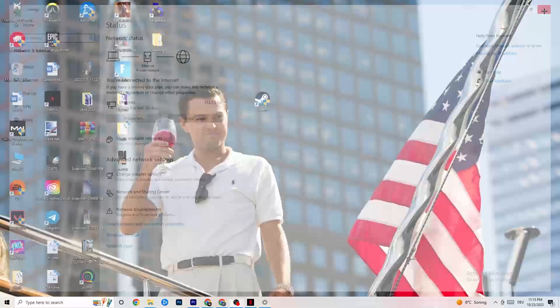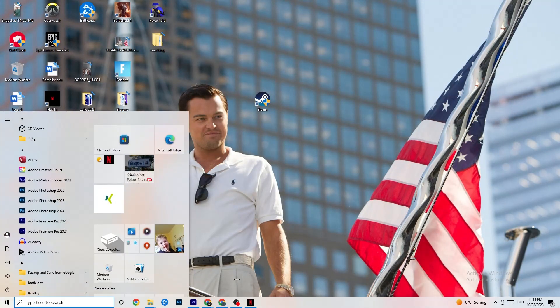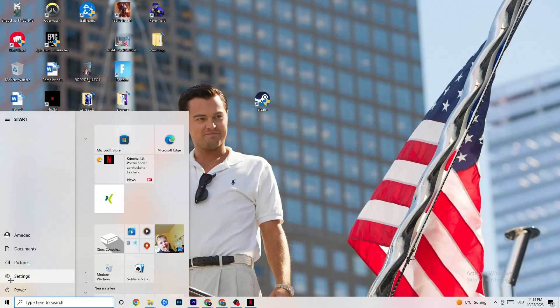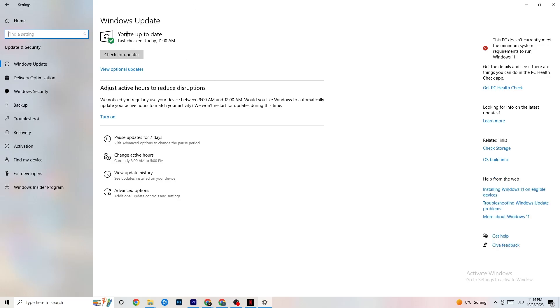Open Settings again and check Windows Update, because sometimes your Windows version itself can be the issue. Go to Check for Updates and update every single outdated driver you can find on your PC. For me it's up to date, so it's fine. You just need to check that you have the latest version of Windows, as this can sometimes affect connectivity.